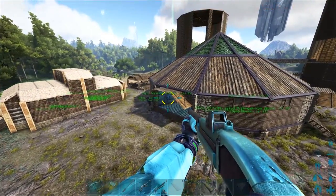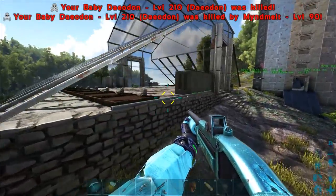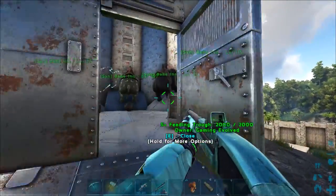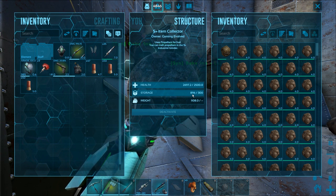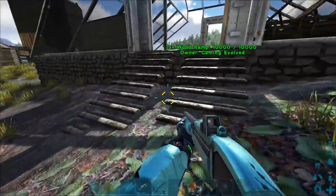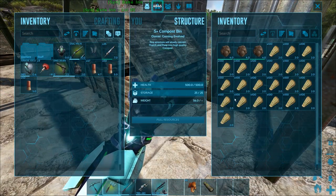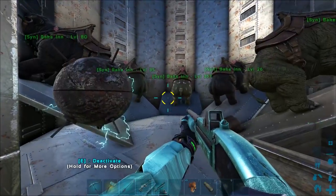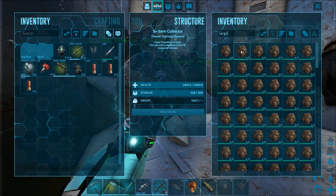We're gonna go tame some dung beetles because we're gonna need a couple. We made our poop silo and that's all good. Oh my god, my thing is slaughtering all the baby pigs! We made our thing over here in the last episode and it's been going really well - we got lots of poop. Oh my god, look at how much poop there is - I know it's other stuff pooping too but that's insane.